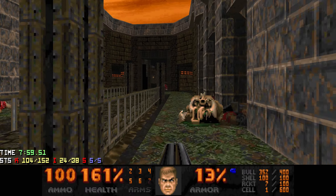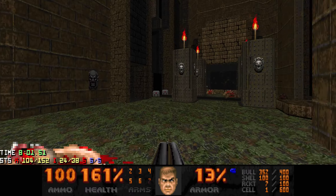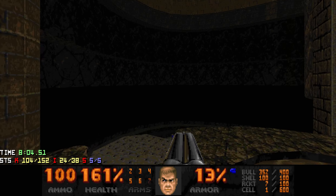Is there anything in these pillars? Nope. With the blue key we can head back down here to the blue switch.